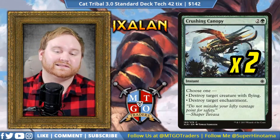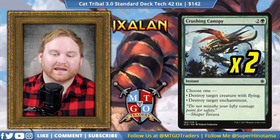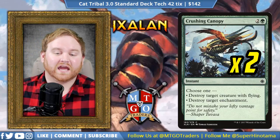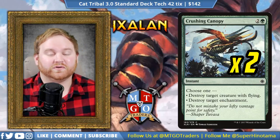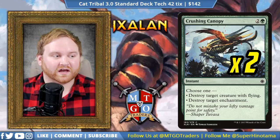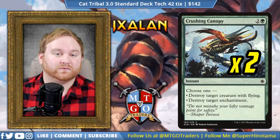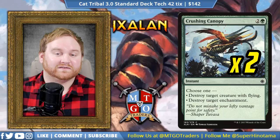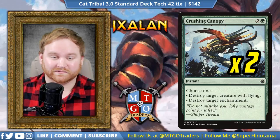Moving on, we have 2 Crushing Canopy. We have a lot of flyers in the format like Angel of Invention and Glory-Bound Initiate, and Crushing Canopy is a 3-mana instant where we can destroy target creature with flying or destroy target enchantment. Against an Angel of Invention God-Pharaoh's Gift deck this is a great way to get rid of that, but it's also a great way to deal with Glory-Bringer in Ramunap Red. Crushing Canopy is a fantastic sideboard card.